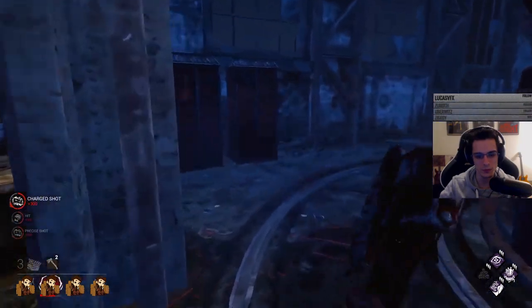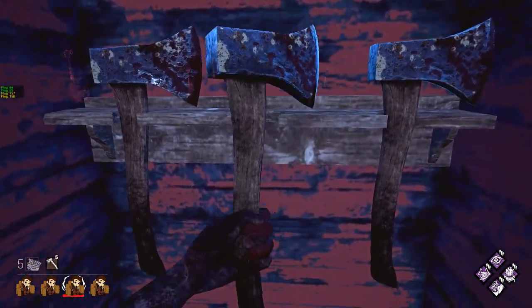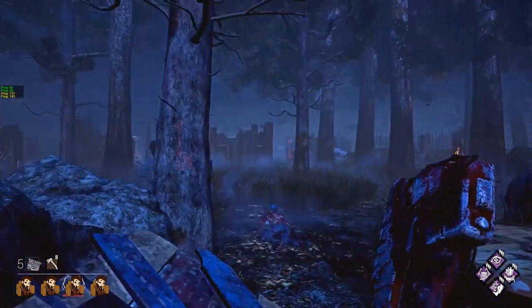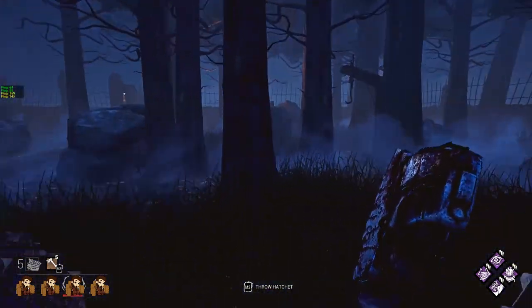Always reload hatchets before picking someone up if you can. This way, instead of hooking them, getting Barbecue and Chili, and then reloading while auras fade away, you can immediately begin chasing or start chucking hatchets while they're still highlighted. If you know a survivor you're chasing is good, occasionally mix it up between a full charge and just immediately throwing a hatchet at close range - they might predict a full charge and start juking a little too late.